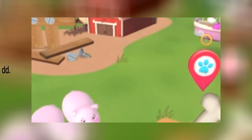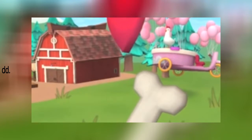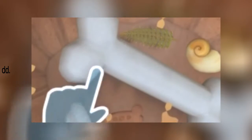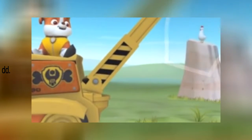This mission needs the Paw Patrol on the double! Farmer Yumi and Farmer Al found a rare dinosaur bone — we have to help dig it up so it can go to a museum! When it's time to dig, it's time for Rubble! I can dig it! Wipe your finger around to help Rubble dig up the bone! Rubble on the double! Wipe away the dirt with your finger! We found the dino bone! It's the biggest bone I've ever seen! Rubble can use his crane to lift it! Tap as fast as you can to lower the crane and lift the bone!